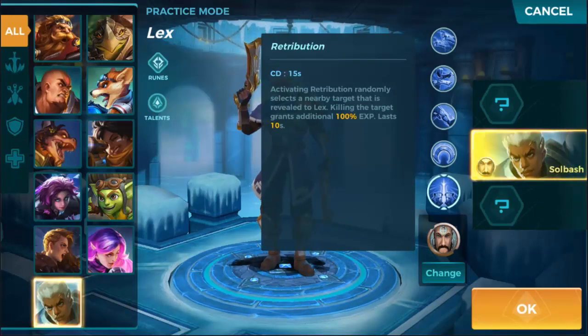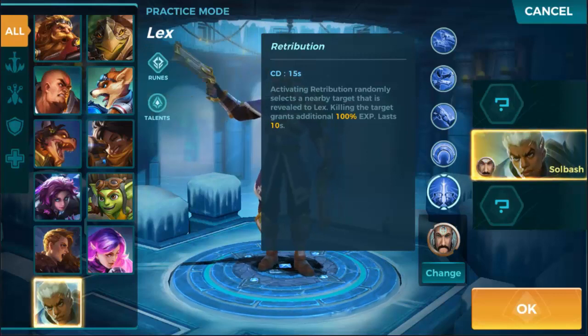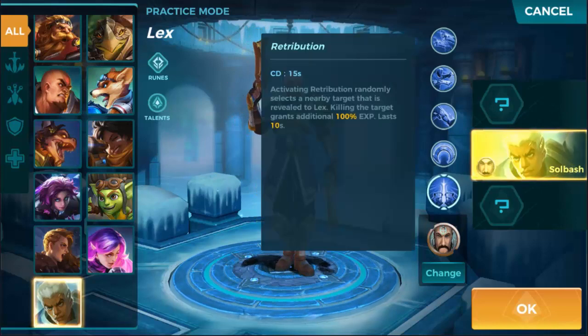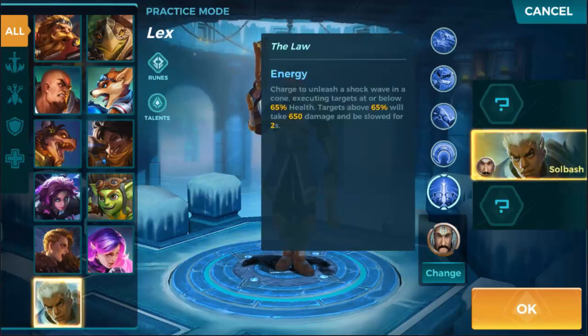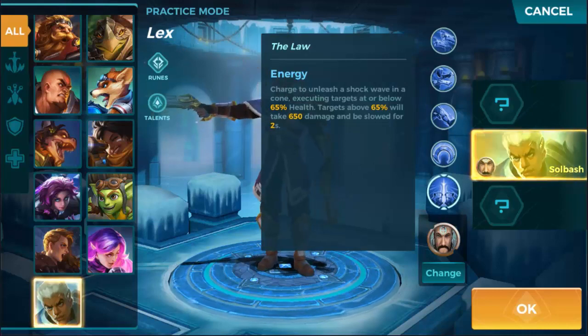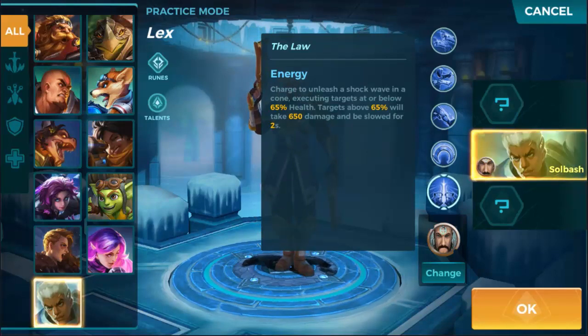Retribution has a 15-second cooldown — activating it randomly selects a nearby target that is revealed to Lex. Killing the target grants an additional 100% experience, lasting 10 seconds. That's very different than anything I've seen in the game so far. The Law is his ultimate: unleash a shockwave in a cone, executing targets at or below 65% health.